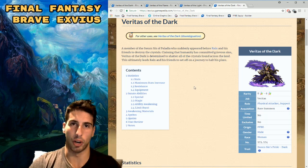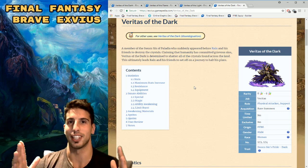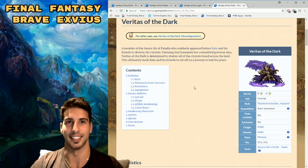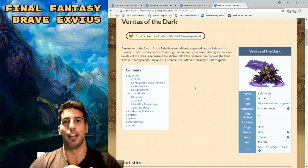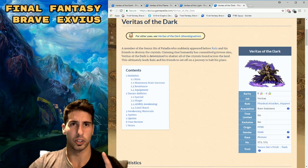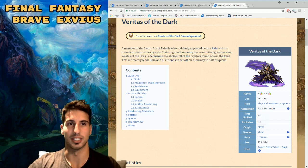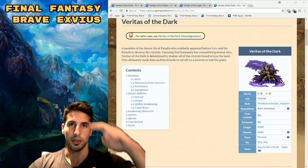Veritas of the Light is looking really really good and I can't wait to awaken her abilities, even though they're going to be costly. Thanks so much for watching — let me know in the comments which unit you're most excited to awaken and which one you're getting to seven stars first. I'm going with Veritas of the Light since I have three of her. If you're new, please like and subscribe, and I'll catch you guys on the next video — peace!